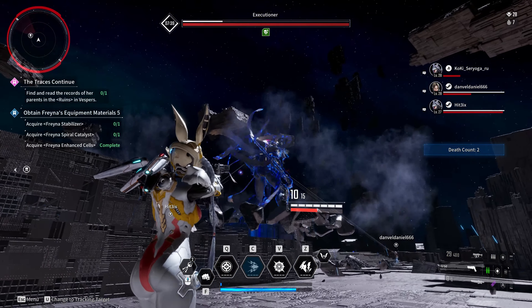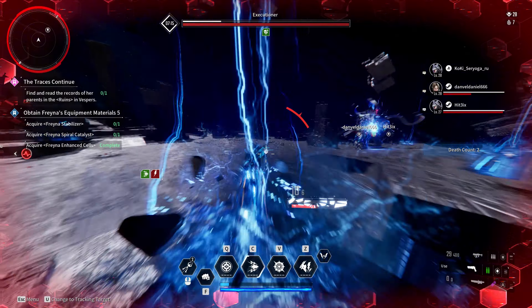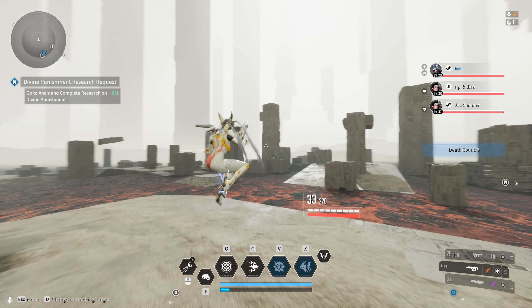He also shoots out two types of laser. If you see him charge the laser weapon, keep running to the side. One laser will keep shooting one spot, and once you notice it's not moving, stop and return fire. The second type will chase you — if you notice the laser moving, keep running until it finishes.